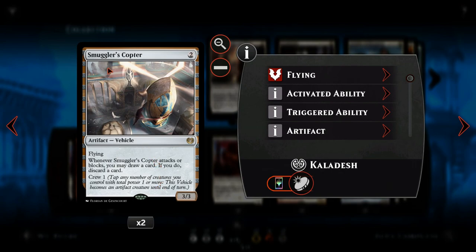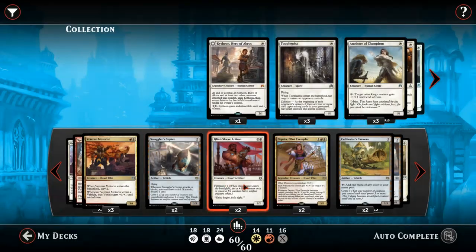Next we have the first of the vehicles, Smuggler's Copter — a two mana 3/3 flying vehicle. Whenever it attacks, we may draw a card and if we do we have to discard a card. It's only got crew one, so basically any of our creatures will crew this vehicle, which is quite nice — you don't need multiple creatures for this one.